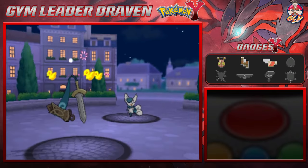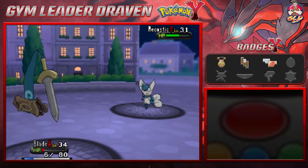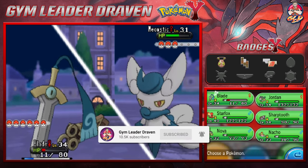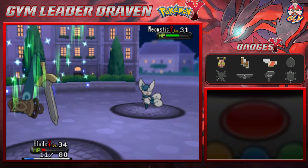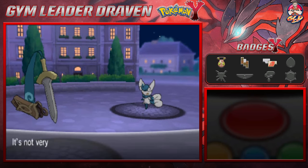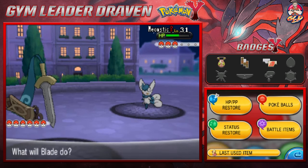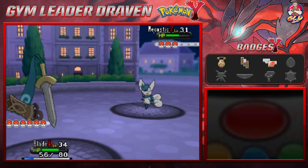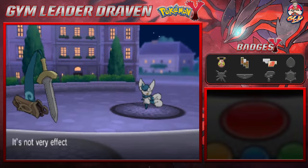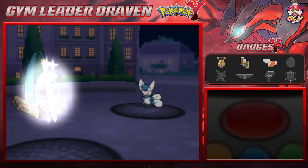Luck has not been on our side, so we're going straight for a Potion because this whole thing is not going our way. We give a potion to Blade and another Disarming Voice hits - it's going to take us forever to beat this. Let's go with a Swords Dance again. We snapped out of confusion and our stats are rising sharply.